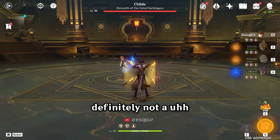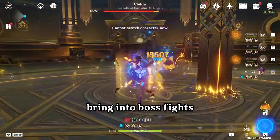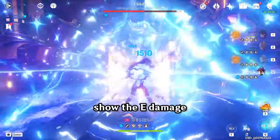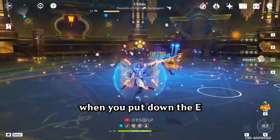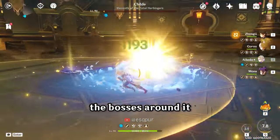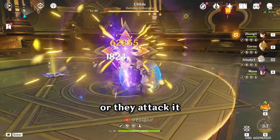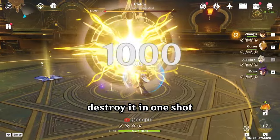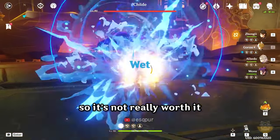This is definitely not a unit you want to bring into boss fights. I was just showing the E damage — when you put down the E, the bosses around it, if they walk over it or attack it, it'll pretty much destroy it in one shot. As you saw, you have to put it far away from the boss, so it's not really worth it.